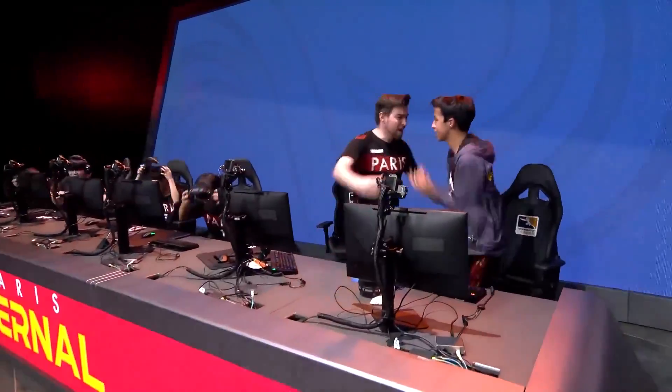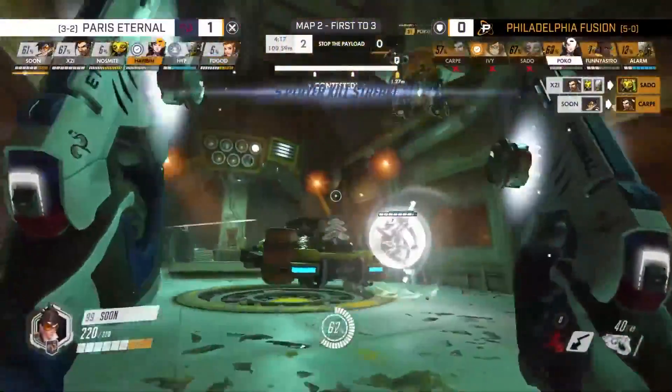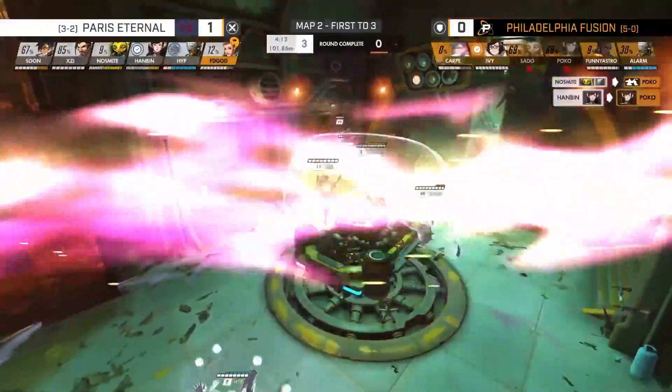While there were many great plays in this series, we are going to take a look at one standout moment in particular — when the Paris Eternal set a new record for the fastest round of Junkertown attack in Overwatch League history.